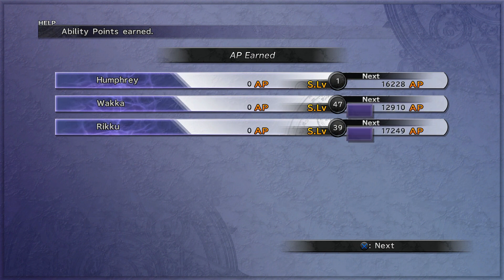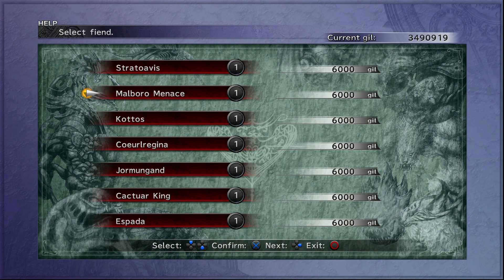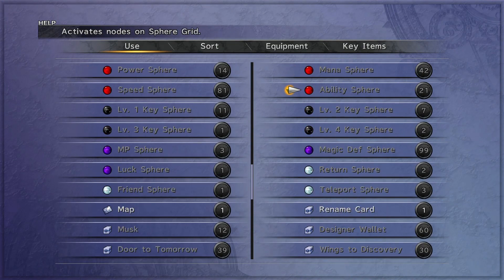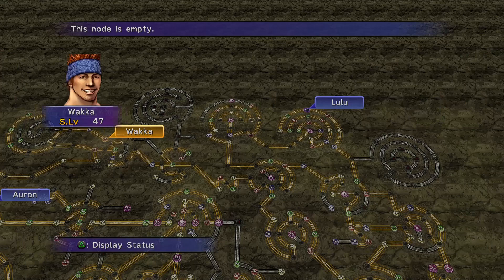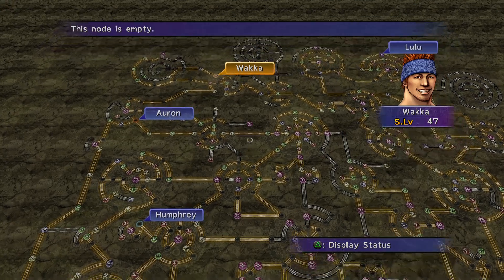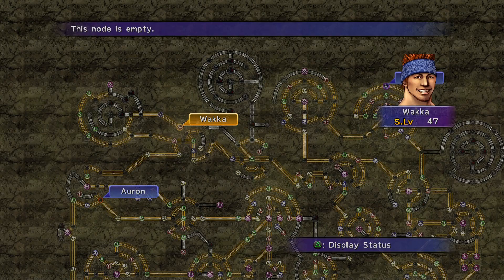After just a few hits you can see we got a lot of sphere levels, so basically do that a couple of times and you'll have 99 sphere levels. The easiest way to get spheres to actually fill nodes around the grid - power, mana, speed, and ability spheres - is to fight Kottos and throw a tonic at him. He will drop at most 40 of whatever sphere type you throw at him. You're going to need to do that numerous times because there are a lot of nodes to fill.